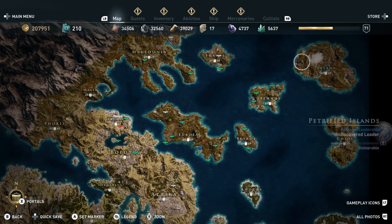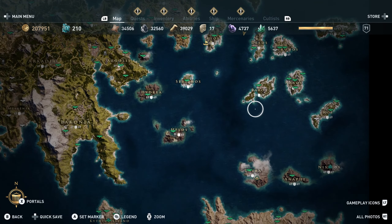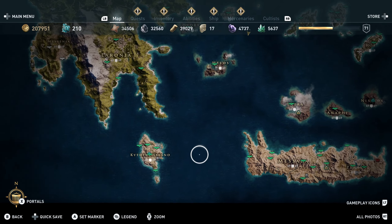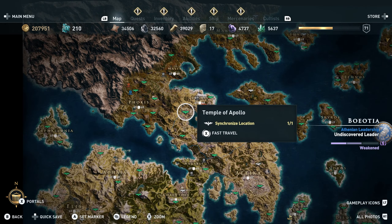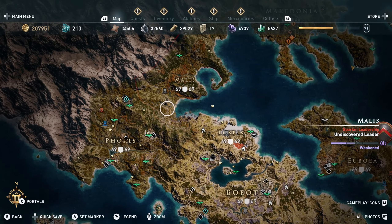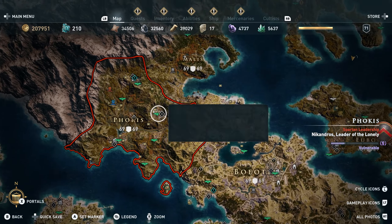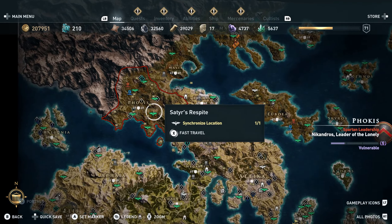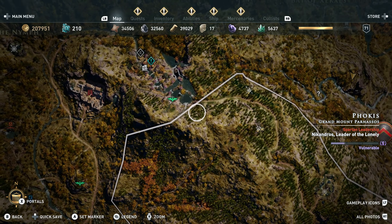Something I don't know yet is where should we start, because the map is just huge, it's incredibly big. Today we're specifically trying to do landscape photography, and I think one of the best landscape shots in this game could be found in this region towards the north — we have Phokis, Makedonia, and Thassos. I already have one place in mind, right here.